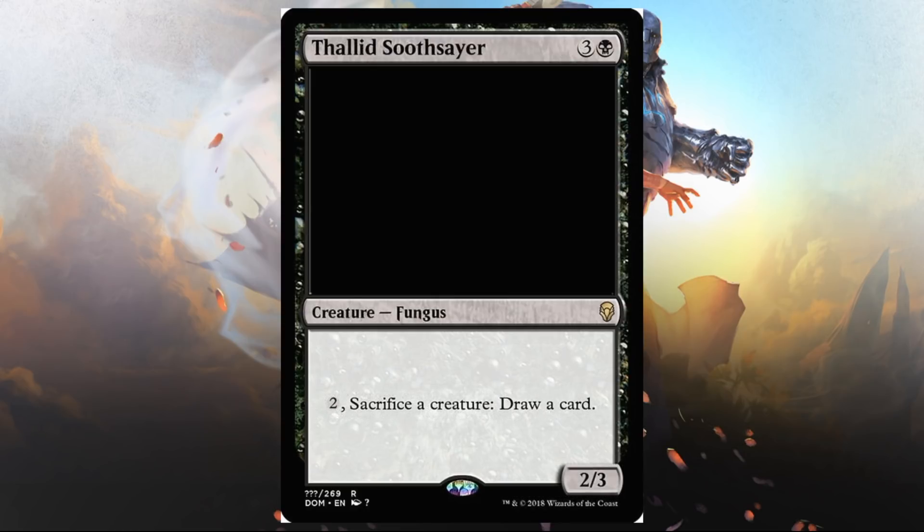Thallid Soothsayer — black and three, 2/3 fungus. Pay two, sacrifice a creature, draw a card. This card feels very, very strong. There's definitely a lot of sacrifice themes going on in black, and this is a fantastic payoff for token creation or similar strategies. Could it see standard play? Maybe — if not this meta, then in the future when there's a deck exploiting token generation. In Limited this feels like a fun build-around, or just a solid value card. Even sacrificing early plays that don't matter anymore could be good for you.